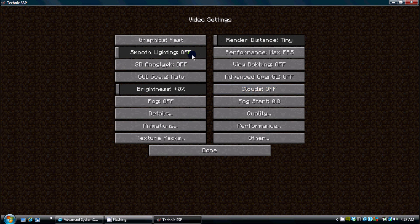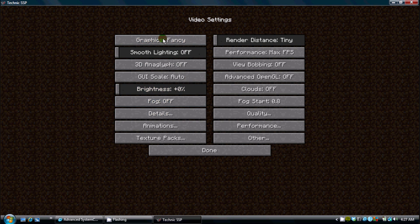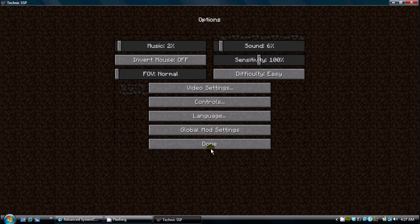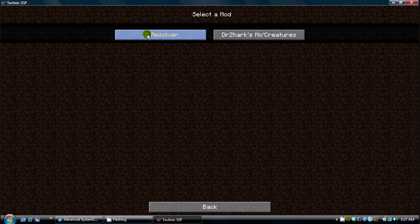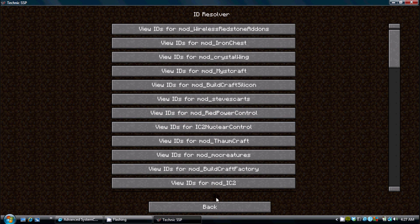Here are your video settings — you can change them. The thing I like about the Technic pack is it actually tells you what each option alters, which is nice. Everything here looks pretty good. Here are the global mod settings. These two are the ID resolver, in case the IDs for two different types of mods — or multiple mods — are having conflicts.